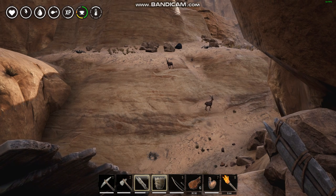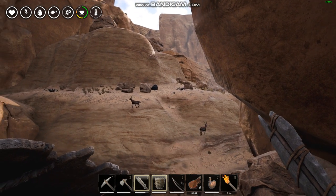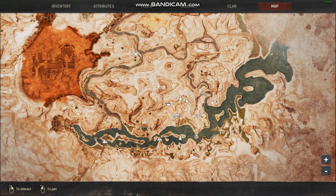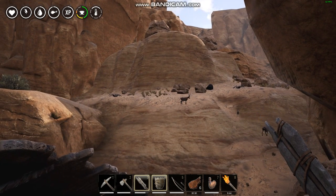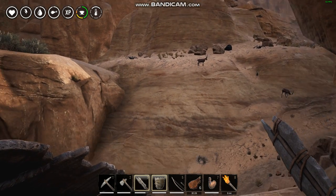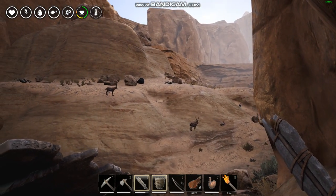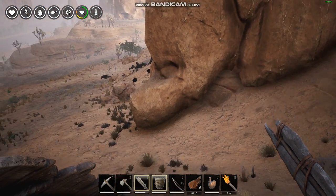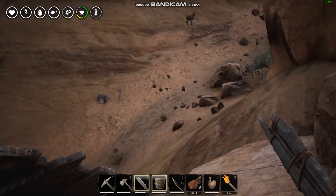Gazelles are alright — gazelles and rabbits. Looks like a spider up there, yep. The spiders scared me. I might try and climb up those cliffs; they look higher than I thought on the map.